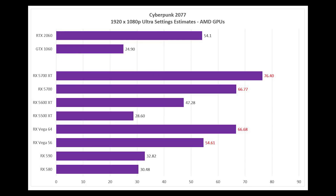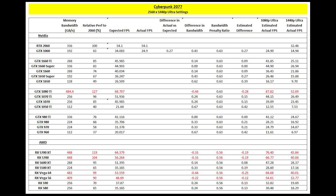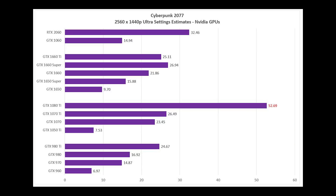Don't forget these are average frame rates — if you go back to the Tom's Hardware charts, the 99th percentile frame rates are a lot lower and could definitely hinder gameplay. For 1440p ultra settings, I used the same 0.6 performance difference to extrapolate average frame rates, and as you can see, for most of these cards this resolution and setting probably isn't going to be great.